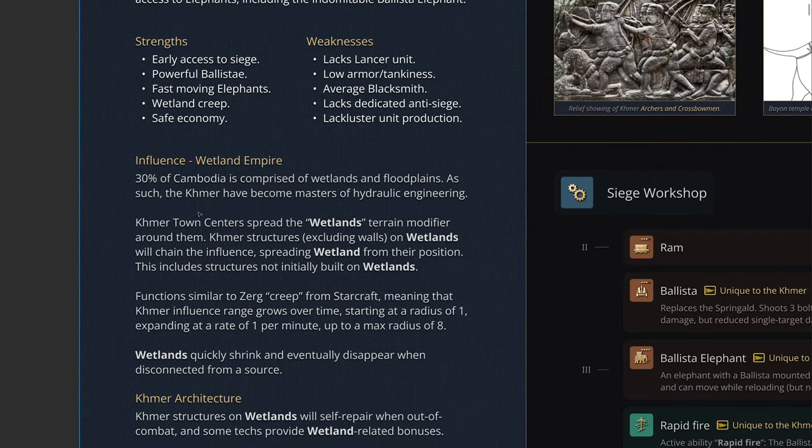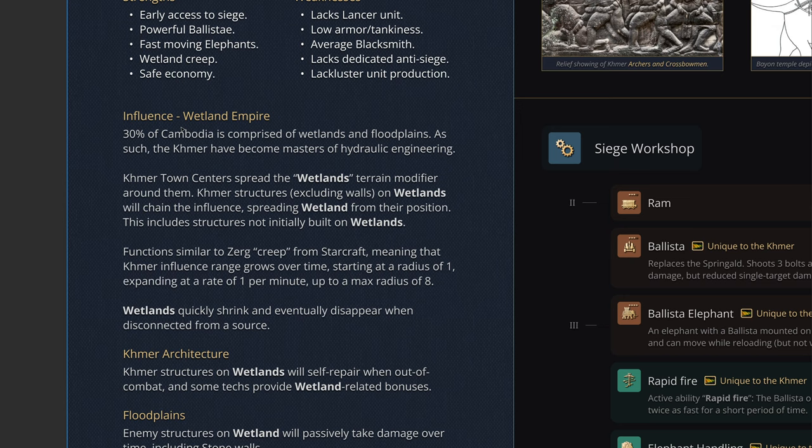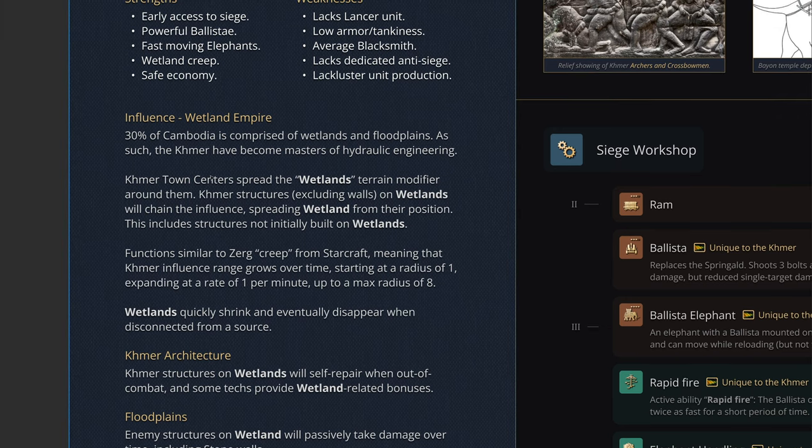Now I'm talking through the passives for the civilization. Their first is the influence mechanic: the Wetland Empire. Much of the terrain is covered in wetlands in real life, so as a reference, Khmer town centers will spread wetlands as a terrain modifier. This would be the first time AoE 4 introduces a spreadable terrain modifier. Khmer structures — excluding walls — on the wetlands will chain the influence and spread wetland from their position, including structures not initially built on wetlands. Once your wetland spreads to a house, that house will also become a spreader of wetlands.